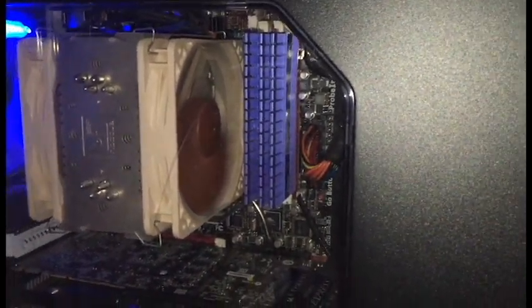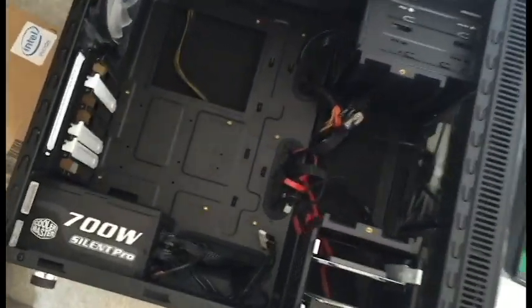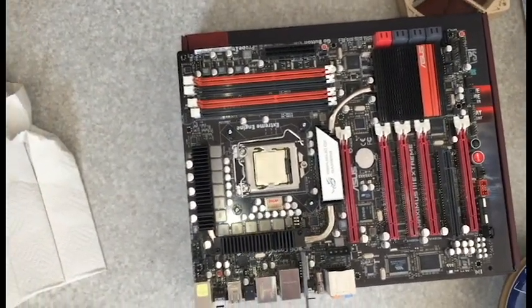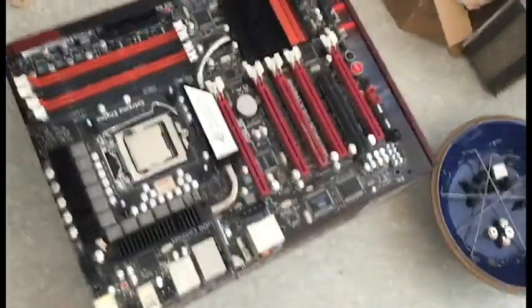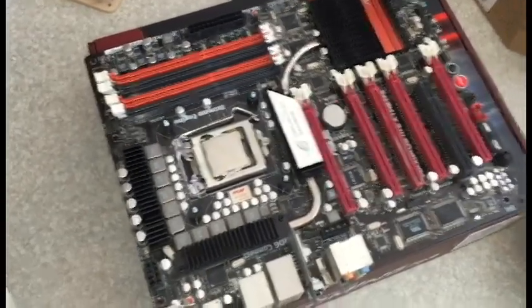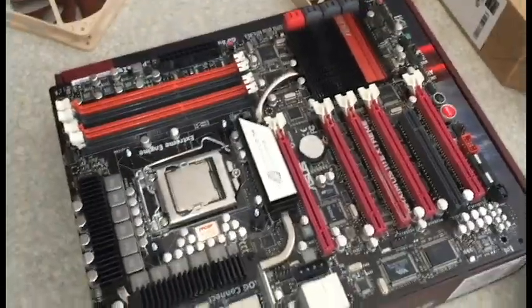Alright guys, we are back and I've just taken apart the PC. I'm still gonna use the case, the power supply, and the graphics card, but everything else I'm replacing. This old motherboard right here will be history. Look at the processor - I'm gonna be selling it on eBay or something. It served me well - not a single problem with it which is really impressive for such an old board. I've used it for almost two years. Hit me up if you want to buy it - 300 bucks for both maybe.